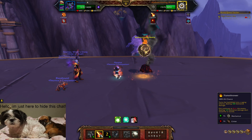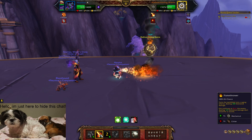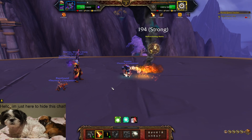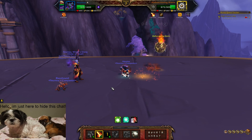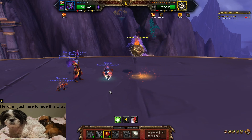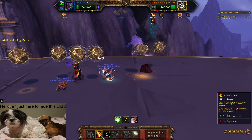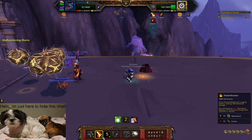We just keep spamming Flamethrower. We get very lucky and land another stun, which means after this round we can use Volcano again. We put Volcano on again — we don't get the Flamethrower off, but that's completely fine.